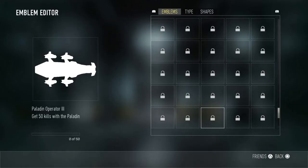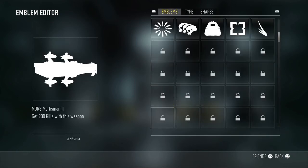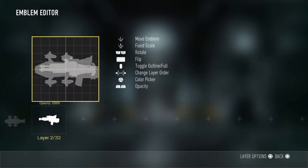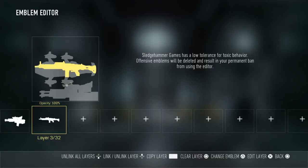Once you get to the emblem that you want to unlock, press triangle, circle, triangle, circle, and then circle again. It will bring you back out to your layers and you can just make another layer and keep doing that. This may get patched soon, so go ahead and do it while you still can.